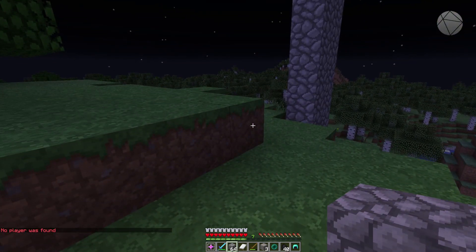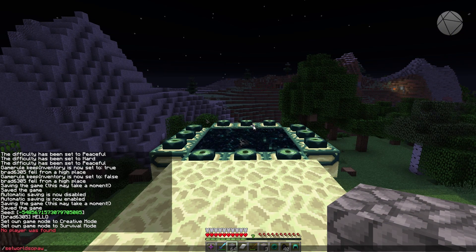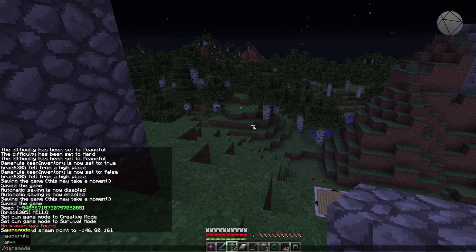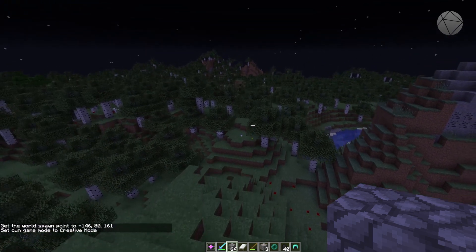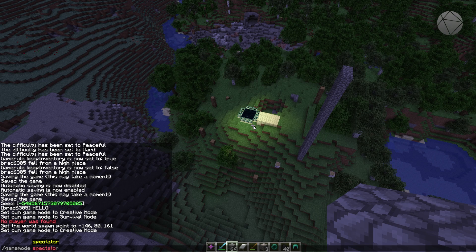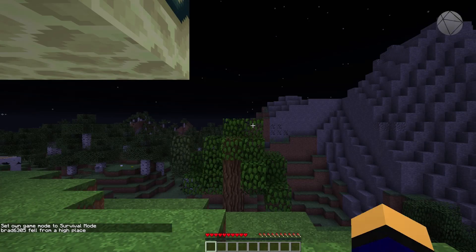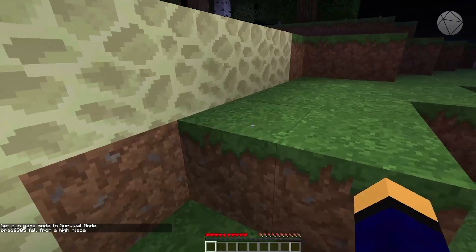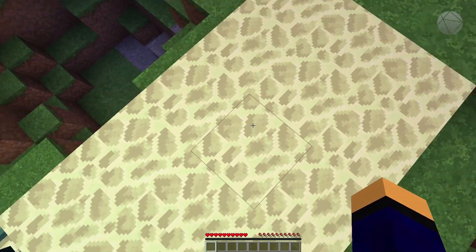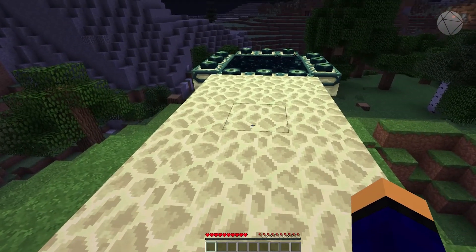You can set the world spawn as well. Let's say I want to spawn right here — I'd go 'set world spawn' and it sets the world spawn. The way that Minecraft spawning mechanics work is it doesn't always put you on the same block. I set it right here, so I'll respawn in a decent area around it. It doesn't always put you on the exact block — if you want that, you'll probably have to use a plugin.